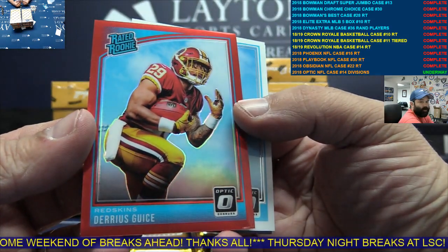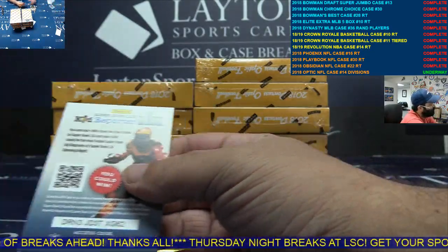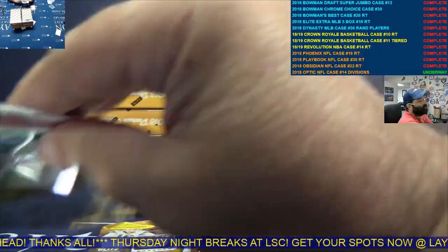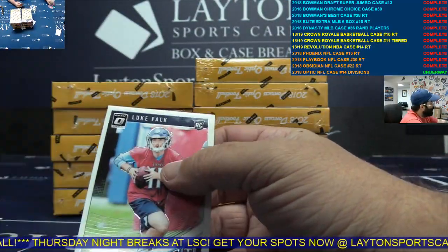Red Darius Geis, NFC East. Barkley rookie. Orange Kareem Hunt, AFC West.